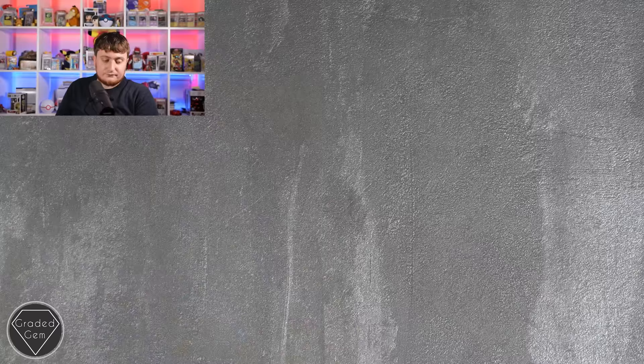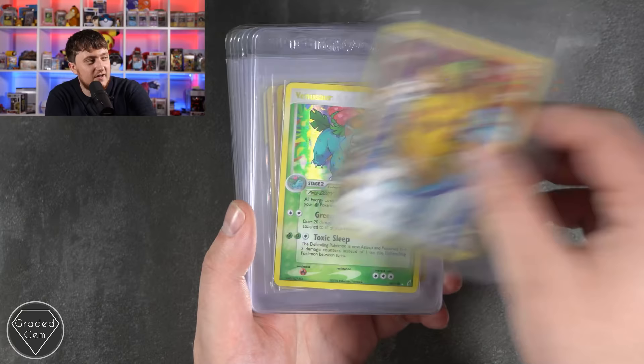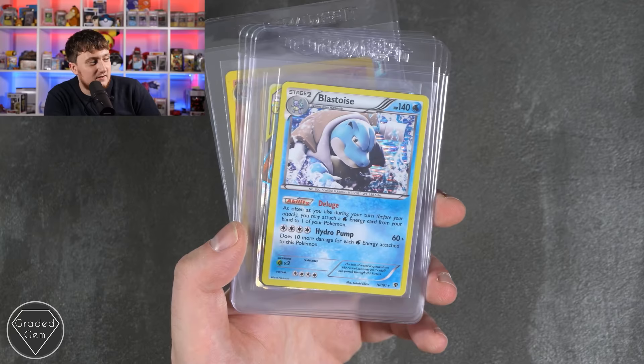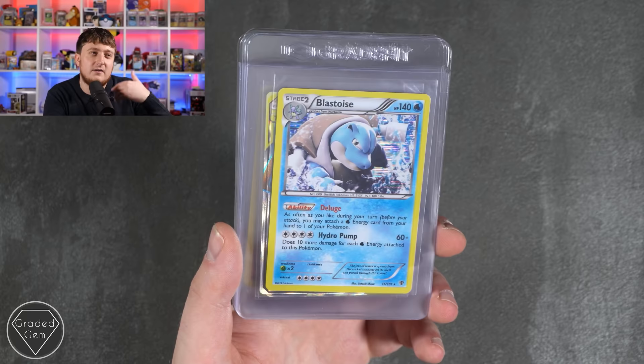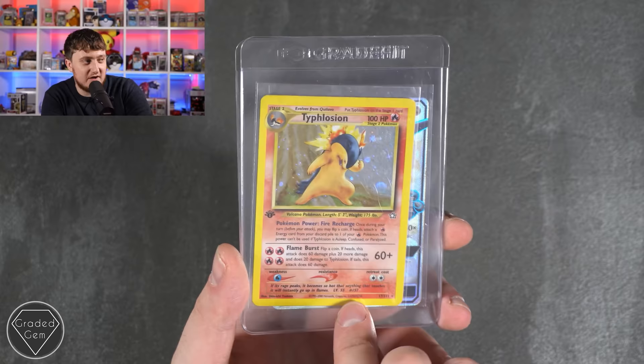Christian, you're our next submitter. We've got a Mystic Seadra pre-release, Houndoom from Neo 2, Pikachu with all the brand new starters in the background, Venusaur Reverse Crystal Guardians, Charizard Neo 2, Charizard Reverse Evolutions, Venusaur and Snivy Blackstar Promo. We have the Blastoise Plasma Storm — I really like the holo effects on some of these, I'm glad they didn't continue it. Then we've got the Dark Trio invading a house, Typhlosion first edition Neo Genesis — we'll see how that goes — and the Rayquaza GX. Many thanks Christian.